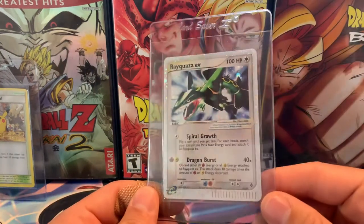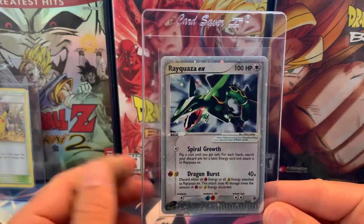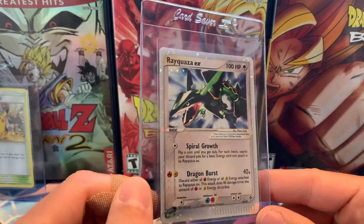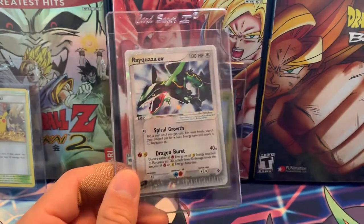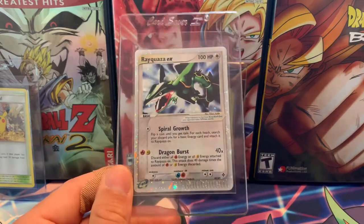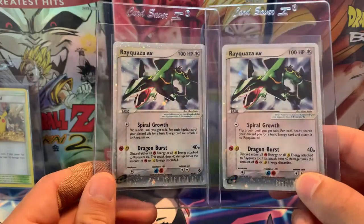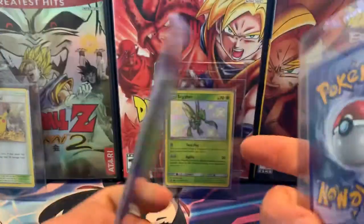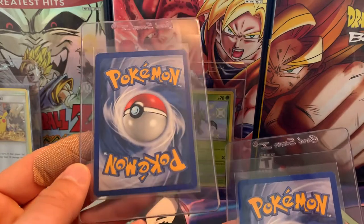Next up is a Rayquaza EX from EX Dragon — this is Rayquaza's rookie card. I think this will become more of a key card over time. You guys know I was buying these whenever I could find a good deal. I kept my cost average on both of these below $100, which is pretty great. They're both in decent condition and I expect them to grade an 8 or better.